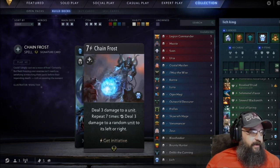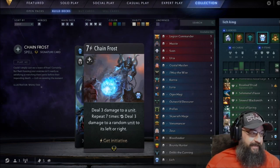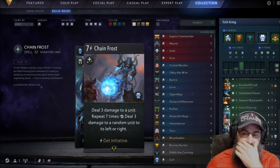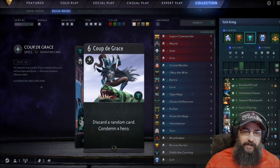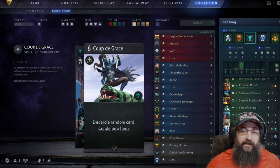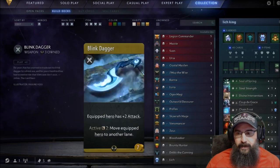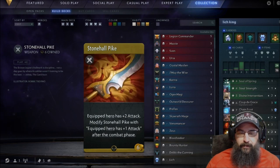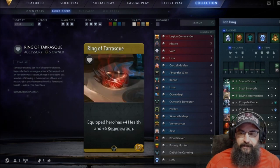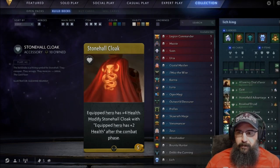These two cards — Coup de Grace and Chain Frost — in my opinion, Chain Frost is broken, it's just stupid. It clears the board; I think it's the best card in the game. Coup de Grace is pretty good too because you can pretty much nuke anything. For items I've got the Stone Hall Cloak, Stone Hall Pike, three Blank Daggers, and one Ring of Tarrasque.